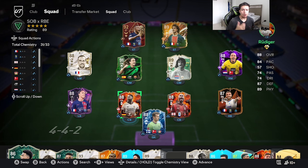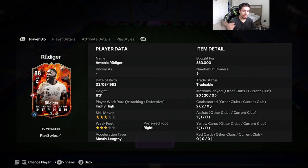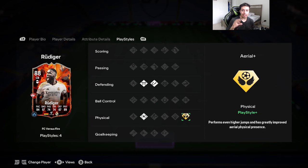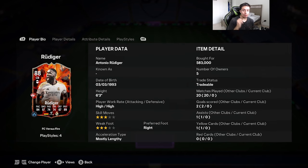Welcome to another video! Today we're going to review the 88-rated FC Versus Fire Rudiger. We're looking at a card that's 6'3", high/high work rates, double three-star on skill moves and weak foot, right foot. Acceleration type is mostly lengthy. 84 pace, 57 shooting, 74 passing, 74 dribbling, 87 defending, 89 physicality. The card comes with Block, Intercept, Relentless, and Aerial plus. The shadow chemistry style gives 94 strength, 94 aggression, and with his 6'3" body type that is top tier. Acceleration goes up to 83, sprint speed maxed out, defense awareness 93, slide tackle 98, stand tackling 95, interceptions up to 93. He also has 75 agility and 74 balance — a good combination for somebody at 6'3".